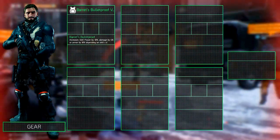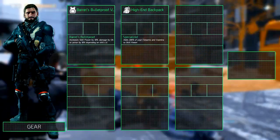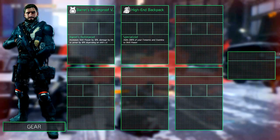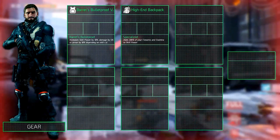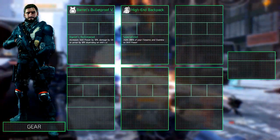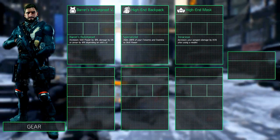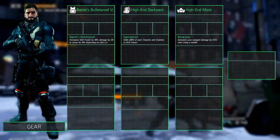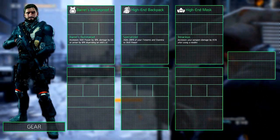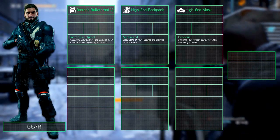The backpack we have equipped is a high-end with the specialized talent. It adds 200% of your firearms and stamina to skill power, boosting your skill power considerably which comes in handy with your skills. The recommended mask is a high-end with the tenacious talent, which increases your weapon damage by 9.5% after using a medkit. When running solo you could go with refreshed or rejuvenated, but we have a healer on our team so we won't.